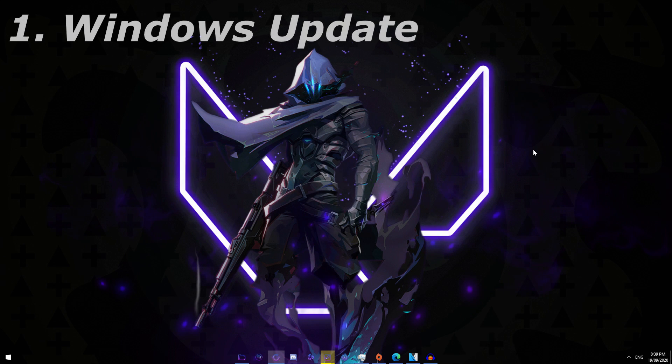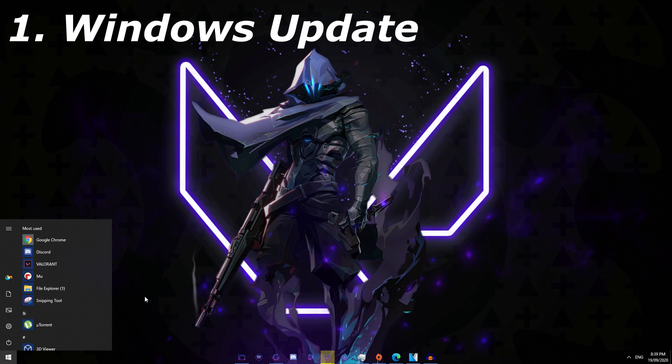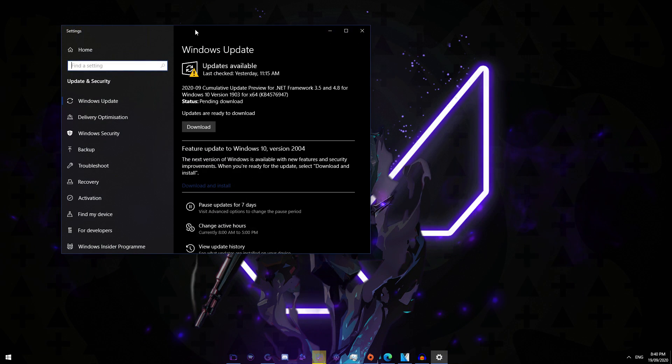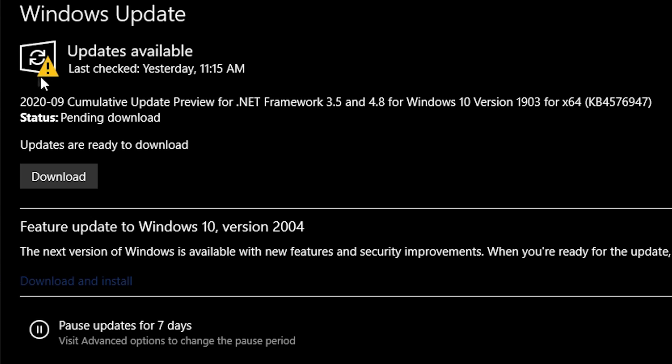Make sure that your Windows is up to date. Type 'Windows Update' in the start menu or the search bar, run the app, and click 'Check for Updates.' Download and apply any pending updates and then restart your computer.